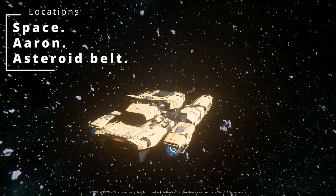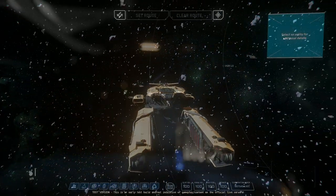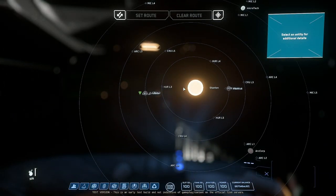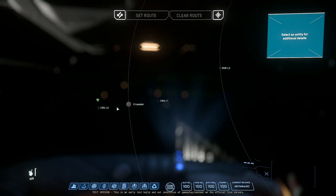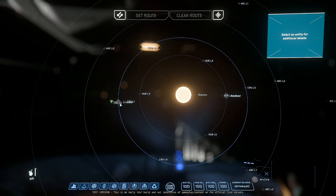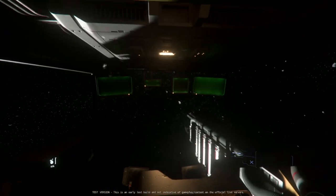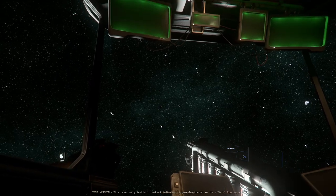Then you have Aaron's Belt, which is basically further out from Crusader in its orbit around Stanton — there are plenty of guides to find it. The advantage is you're not going to get PvP'd; no one's going to find you out there. If you stay relatively close to Crusader you're not far from Orison. The only negative is it doesn't seem as dense as other locations and salvage pieces are much further apart from one another.